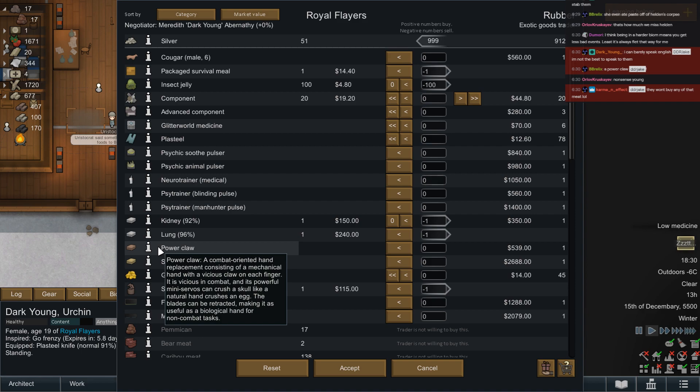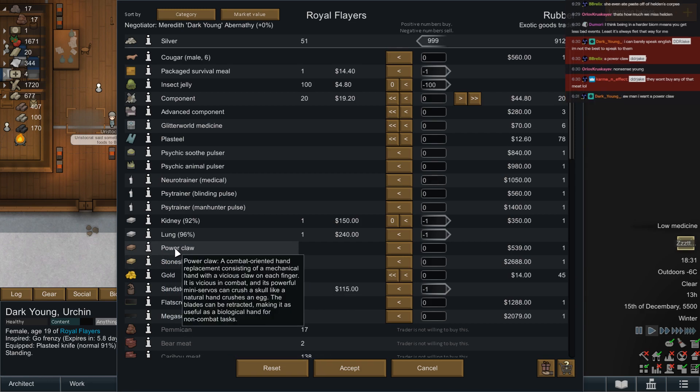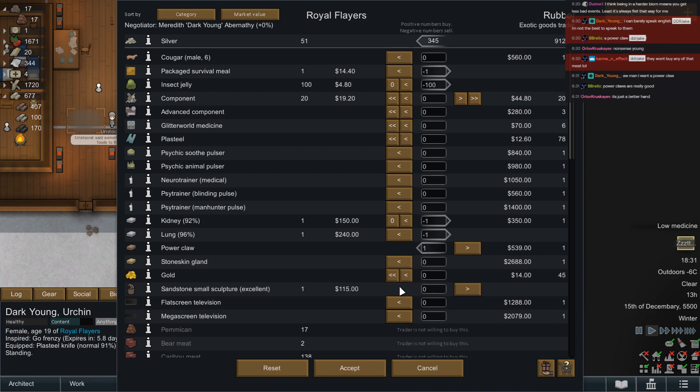Power claw — a combat-oriented hand replacement consisting of a mechanical hand with a vicious claw. Vicious in combat, powerful, can crush a skull like a natural hand crushes an egg. The blades are as useful as a biological hand for non-combat tasks. How can I say no to a power claw? The answer is I cannot. Don't need to give up our excellent sculpture — silver doesn't do us any good.